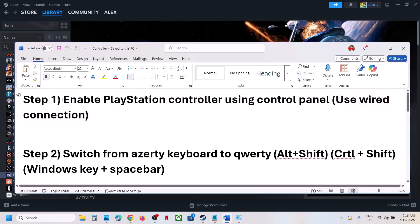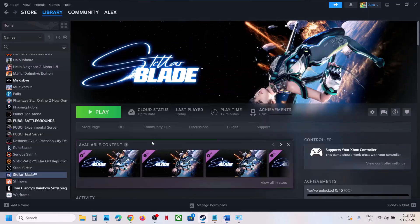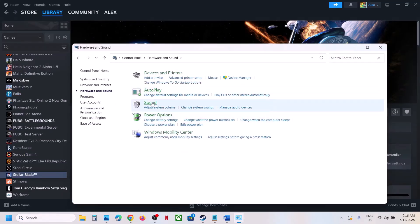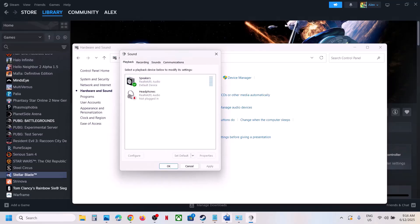The first step is to enable the PlayStation controller using Control Panel — this is for PlayStation controller users. Type 'Control Panel' in the Windows search box, open Control Panel, go to Hardware and Sound, and then go to the Sound option. Make sure that you connect your controller.